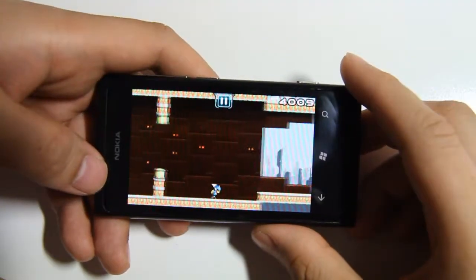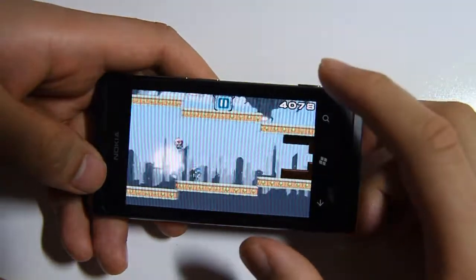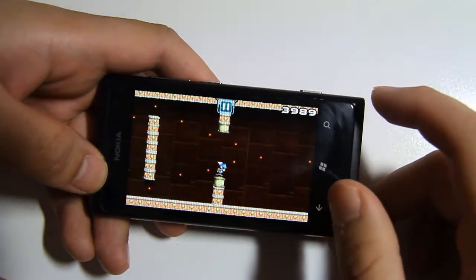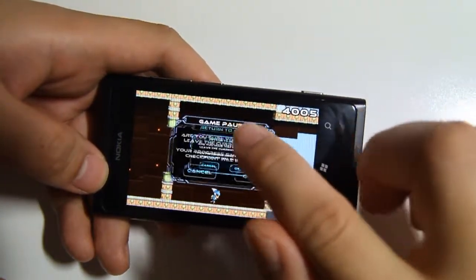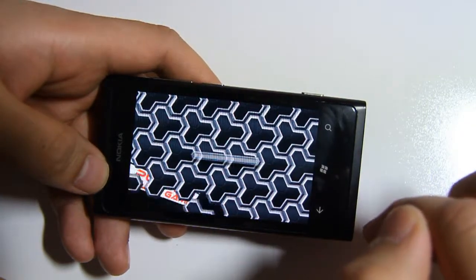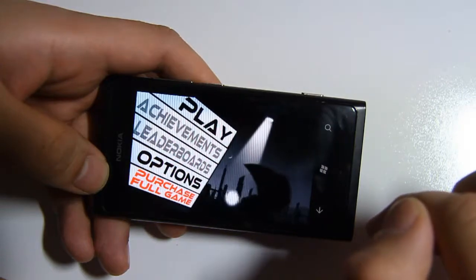Thanks for watching. That was Gravity Guy on the Nokia Lumia 800. I'll just show you what happens when he catches up on you — he shoots you. Just go back to menu and we will leave the current progress. Thanks for watching guys. That was Gravity Guy on the Nokia Lumia 800.